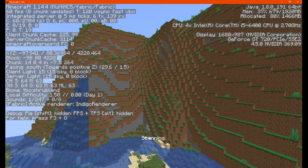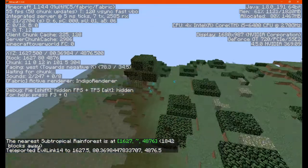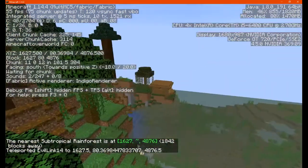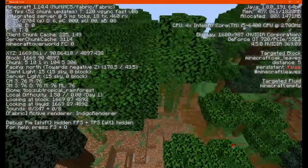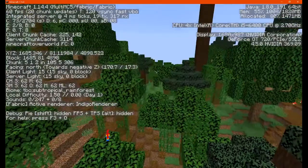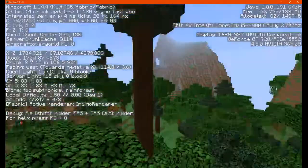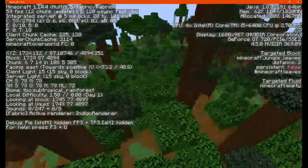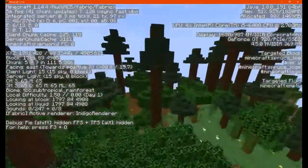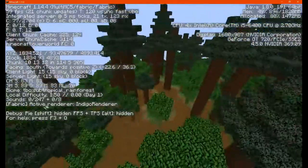Next, we have the subtropical rainforest. Obviously a combination of jungle and spruce trees, and more thicker ones. There's an occasional water, some cocoa beans, and a few odd patches of coarse dirt.